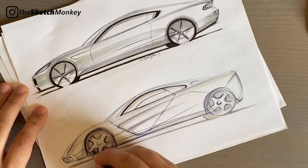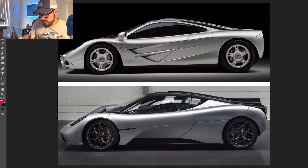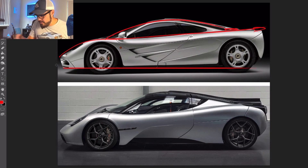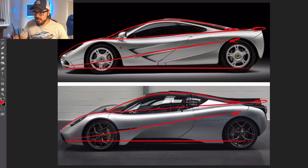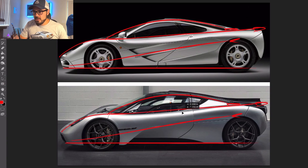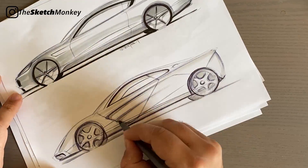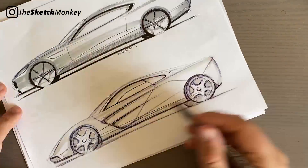Some people might say that the Gordon Murray T50 is the new McLaren F1, and I can kind of agree with that — I made an entire video on that a while back. If you were to put out the lines off the McLaren F1 and then copy-paste those exact lines onto the Gordon Murray T50, you're going to see that they are essentially the same car when it comes to proportions. But the Gordon Murray is not really a McLaren — it looks a little tame. I want a McLaren F1 2021 using all the styling features and graphics that McLaren has today.